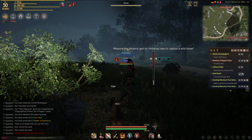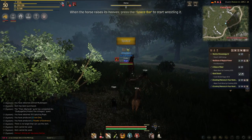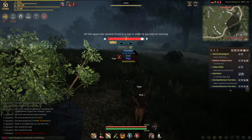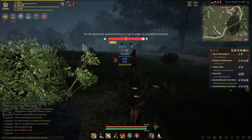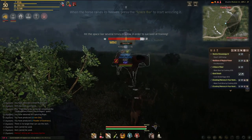Left click to start the minigame. A bar will appear on the screen, kind of like when fishing. Press space when the bar is in the red. When the horse is standing still, move towards it. As soon as it raises on its back legs, rapidly press space until the timer in the top is over. Repeat this until you reach the horse.